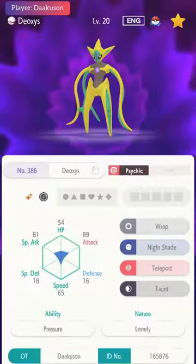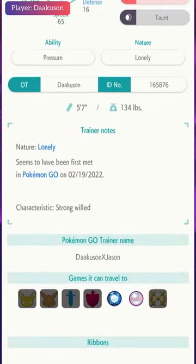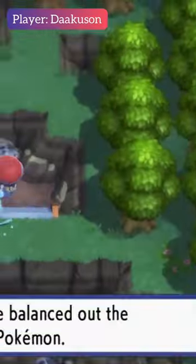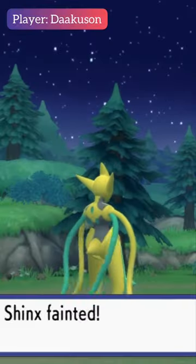Using Poké Transporter, this is the Attack Form that I've transferred — shiny Deoxys, legit from Pokémon GO. Let's dive into our Pokémon game BDSP. You can change its form in the Meteorite at Veilstone City. And there you go — shiny Deoxys, which is really all legit from Pokémon GO. Good luck everyone!